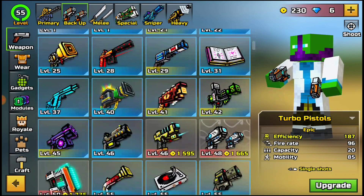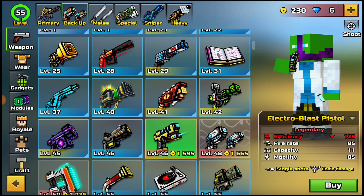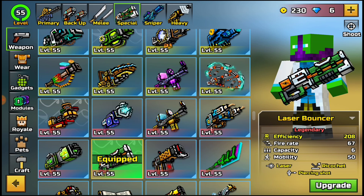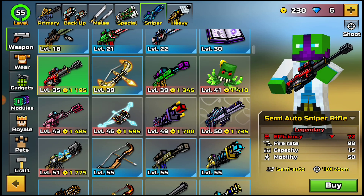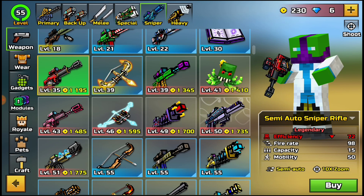Over here in the backup section I have the Electro Blast Pistol, which is 1,595 coins. If you do the same math — 0.027 times 1,595 — this weapon comes out to $43.06. That is a lot. Going over here to the sniper section, the Semi-Auto Sniper Rifle is the cheapest weapon I currently have to buy at 1,195 coins, and that comes out to $32.26. Keep in mind, this is the cheapest weapon I currently have available to buy, and it's $32 — which is very pricey.